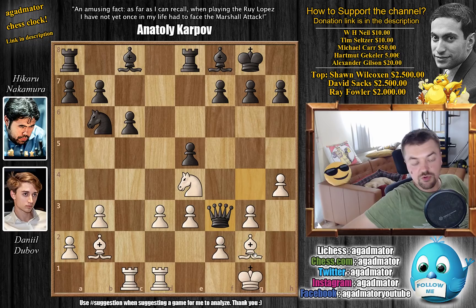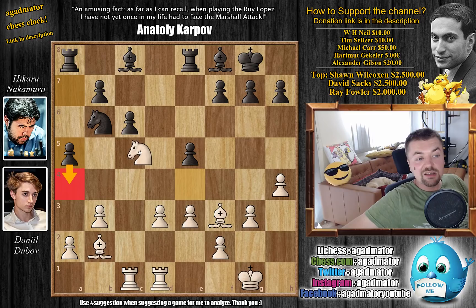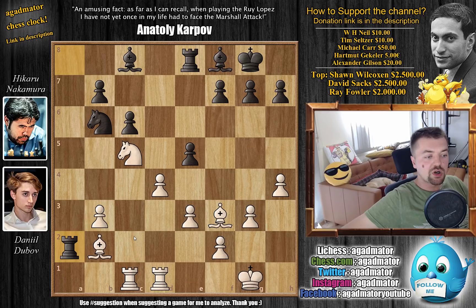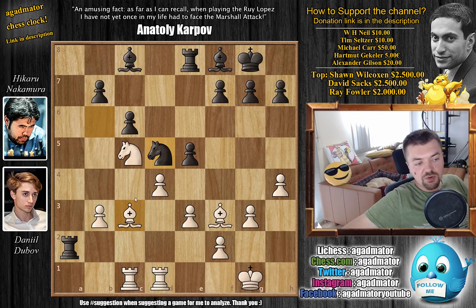We have knight to e4, both queen captures on f3, just trading queens, bishop captures, and now a5, preparing a4. We have knight to c5, now a4 nonetheless. We have d4 by white, and now a captures on b3, a captures on d3, and now rook to a2. Already Nakamura gains a lot of activity with the rook. Getting the bishop out of the way, we have bishop to c3, and now comes knight to d5.